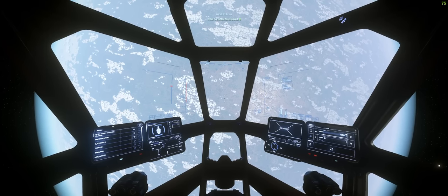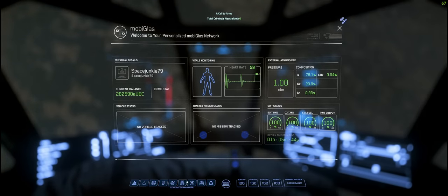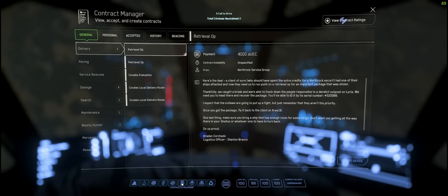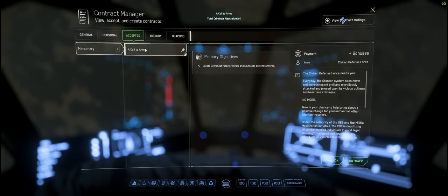We need to go back into our MobiGlass because this is where our contracts are. We've done a few box missions so you should be familiar with this layout. Go to Contracts Manager, then Mercenary. One thing you need to make sure — always click 'Call to Arms.' Every enemy you kill, you get an extra 500 credits. Always make sure you've got this selected for that bonus.